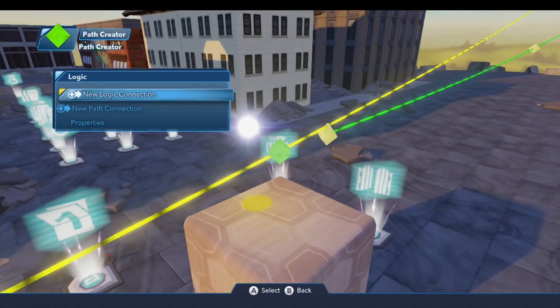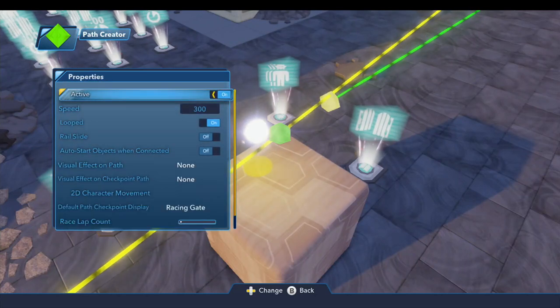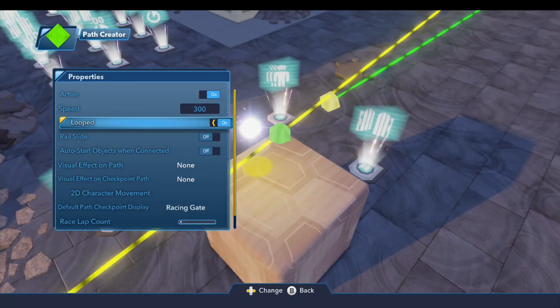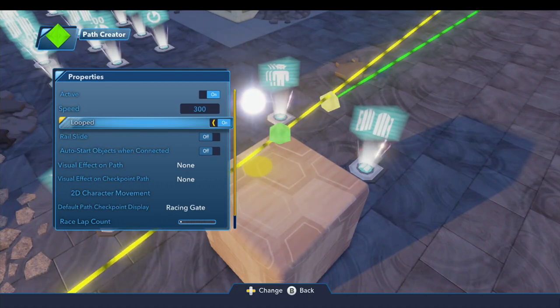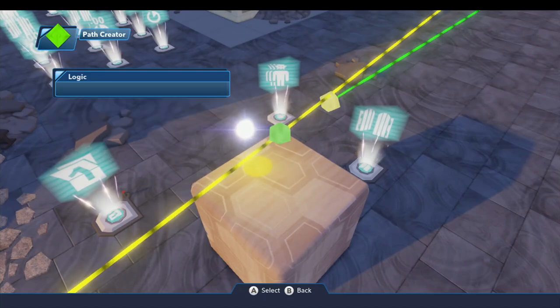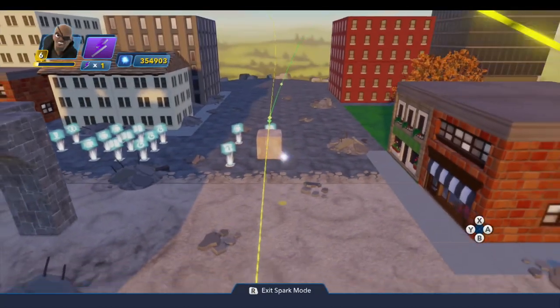On the properties for the path I've already set it: Active is on, Speed is the maximum of 300, I set the Looped flag to close the loop, and the rest are off. That's the first path.